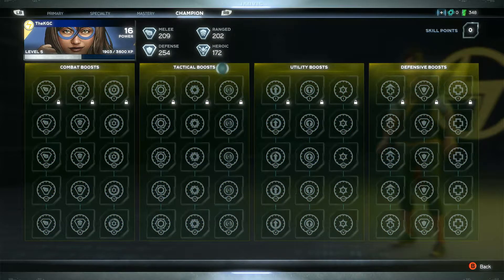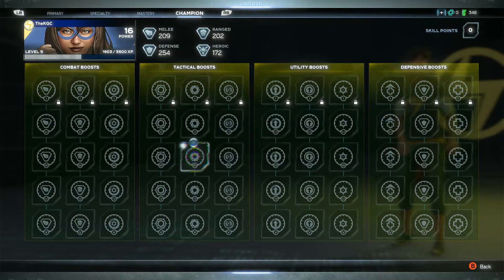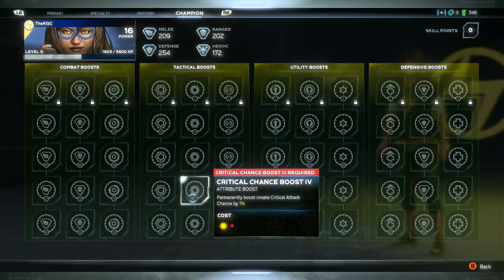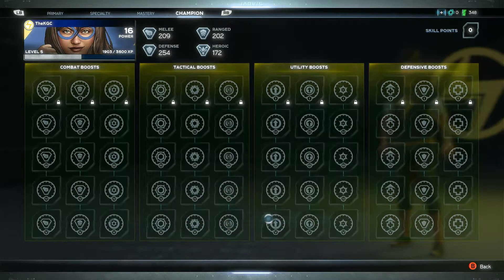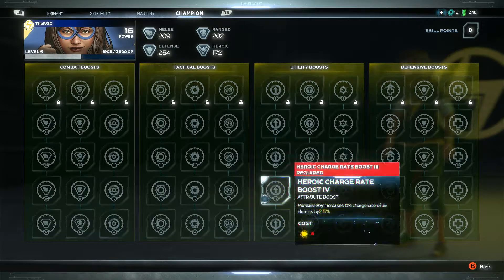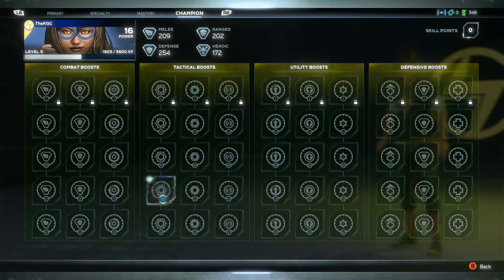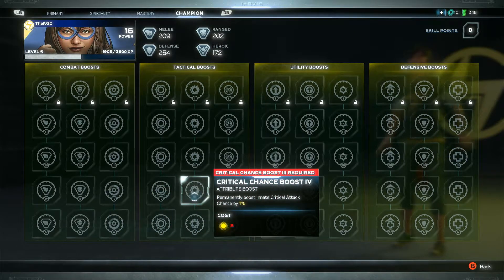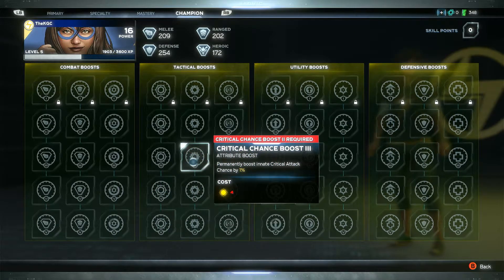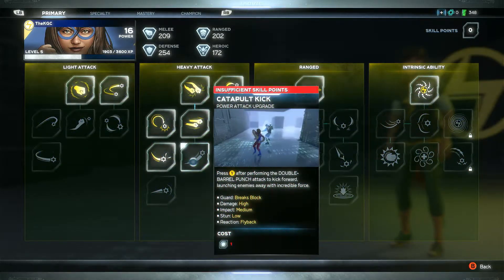And then finally we have champion abilities: combat boosts, tactical boosts, utility boosts, and defensive boosts. It's like they're intended to be used at end game - not to do with PvP, that's a separate system - but it's the end game system where you're very powerful and taking on very powerful characters. So that's the skill system - pretty straightforward, but very, very deep.